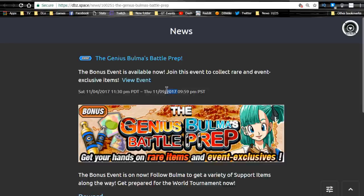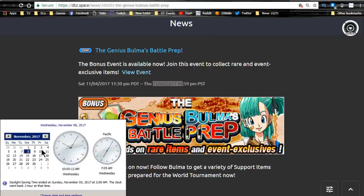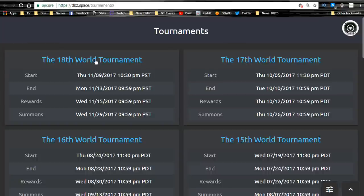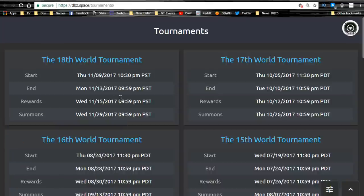Bombless Battle Prep runs until 11/09. This event is where you get all cool types of support items — Icarus, senzu beans — anything you want to use for the World Tournament. Since it ends on 11/09, the World Tournament starts on 11/10, which is Friday. According to DBC.space, it runs from 11/09 to 11/13, so until Monday — that's about four days of World Tournament. Shout out to DBC.space — that's where I'm getting all my information.